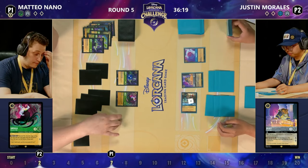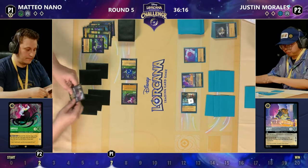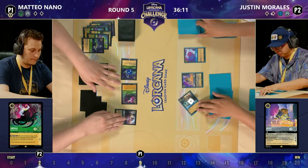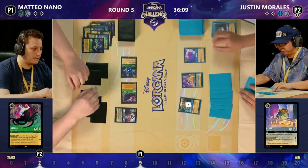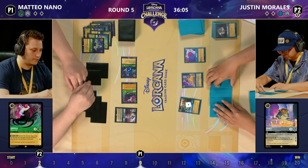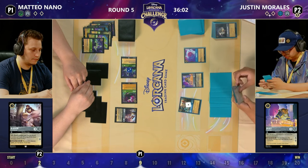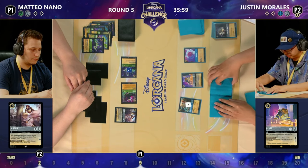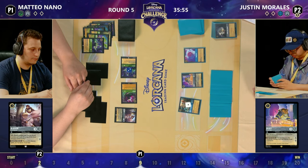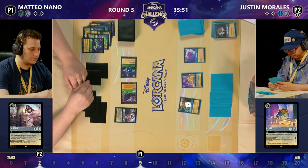Mateo here: we've got two Ursula, but they are different Ursulas. We've got five ink available. We're going to start off with a double quest for a couple of lore, and we're going to play Aladdin, which is very nice against these decks, because when you quest you get to banish an item. Justin kind of wants those items — they are helping him, partly because of the Flavisham draw, but he's hoping to build up a nice item count so that Tamatoa has a high lore count. It starts off with one lore and gets an additional one for each item on the board.